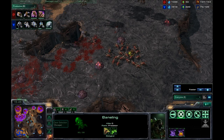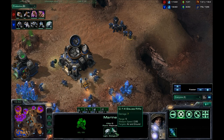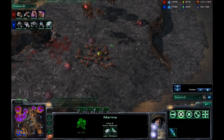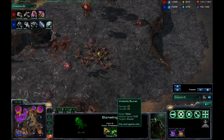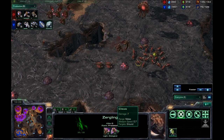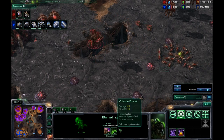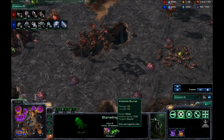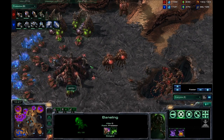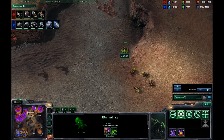Banelings do 39 damage against my Marines. My Marines only have 55 health, and once I use one of the Stimpaks it's down to 45 health — these guys take off 39, that leaves six. He's got the Zerglings and Banelings at 2-2 upgrades, which ups their light damage to 43. One more upgrade and they should be able to take out my Marines with one shot. That's insane, and remember it does do splash damage.